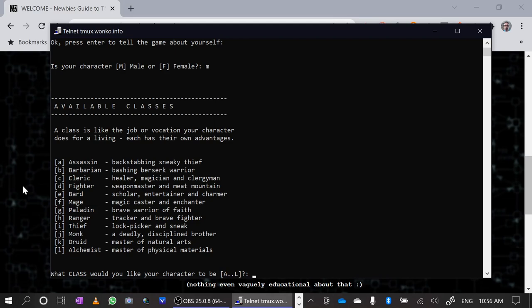That said, the underlying engine is a D&D engine and you need to make some choices here because your choices will impact how you play your character, what stats the character needs, what skills they have, and what they're good at. So let's play as a Barbarian.